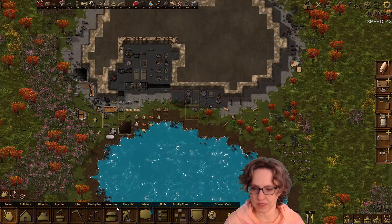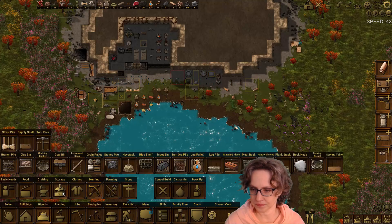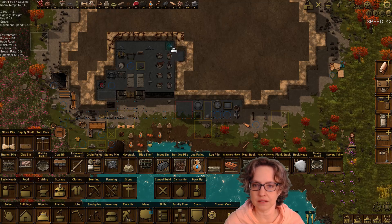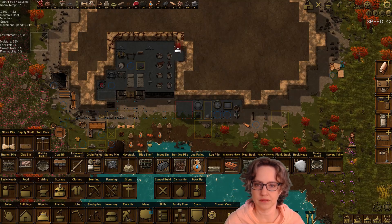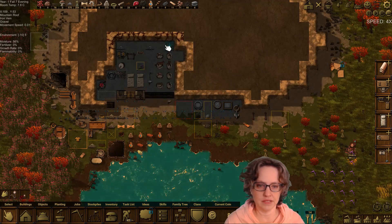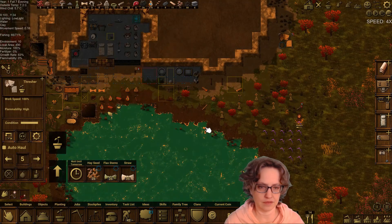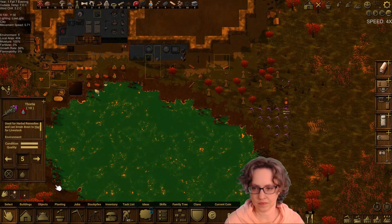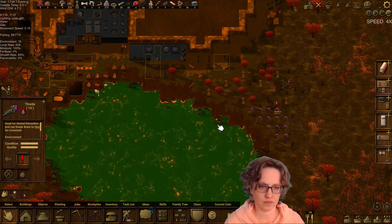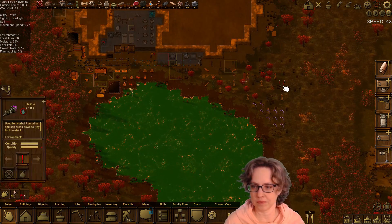Some thistle too — might as well have a little bit of beauty. We're also gonna need the jug rack — jug palette. And I need more iron too. What did we unlock? Hay seeds.